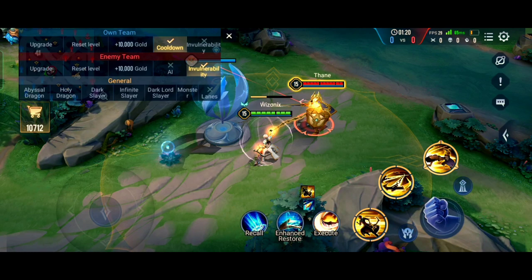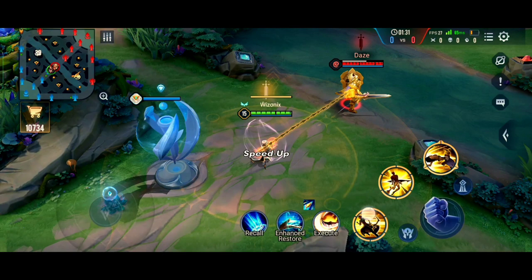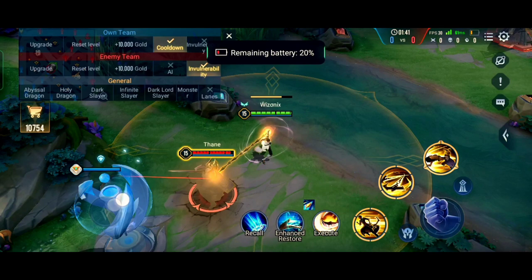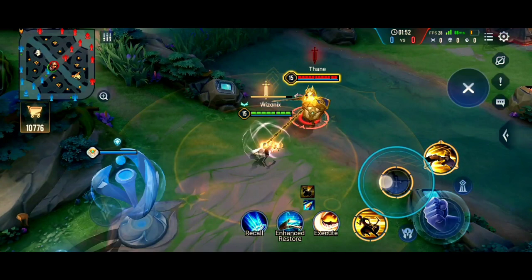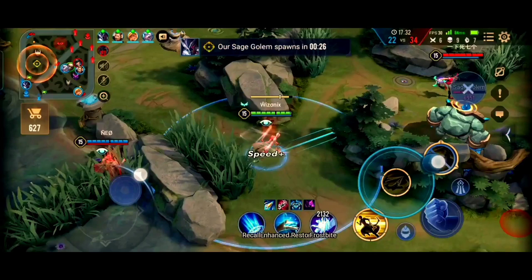Imagine this scenario: four enemies are in front of you and their marksman is there too. You use S2 and hook their marksman. If you do the combo properly, you toss the marksman above your head behind you, then use your ult to dash away from the rest of the enemy team — taking that marksman separately to kill them. That combo will never put you in the middle of four people. You have to change the combo depending on the scenario.